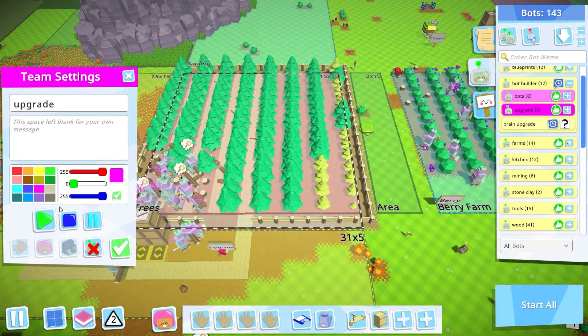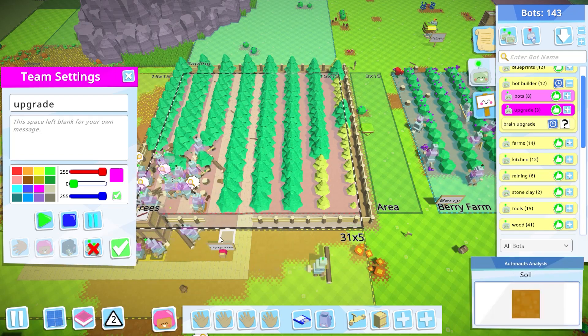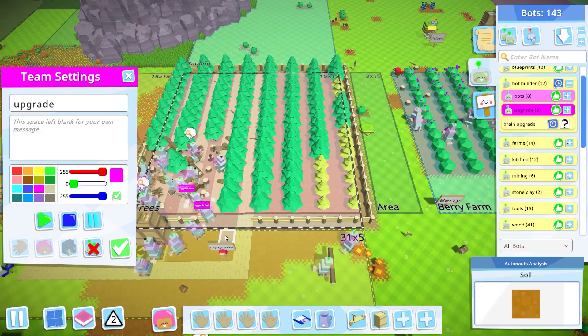It'll take some time, but over time they'll get upgraded to level two bots and we'll be much better off. It does need some babysitting — if they catch a bot right here and the head falls outside the radius, I either have to move the head back in the radius, or just stop them and restart them and they'll continue on their way. Then I'll have to come back and clean up the parts later.